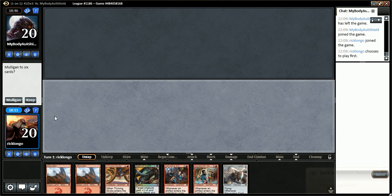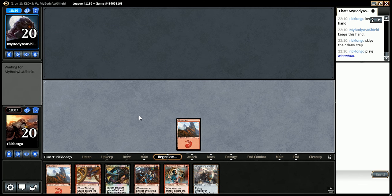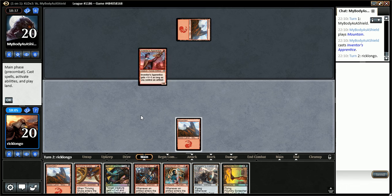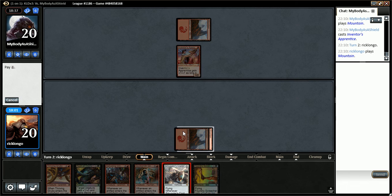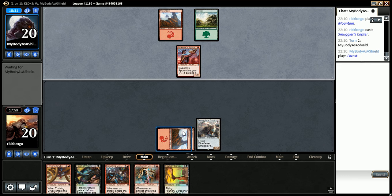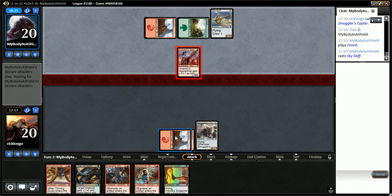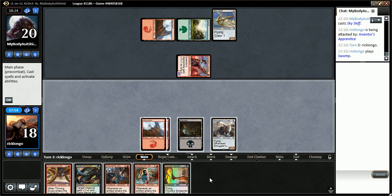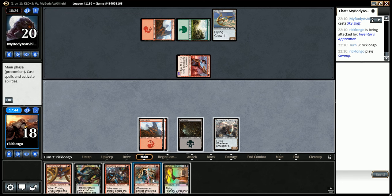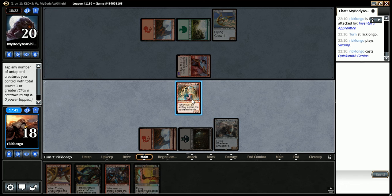Playing first. This one I'm going to keep. I'm gonna be able to have a turn 2 Smuggler Sculptor, and if we manage to draw into a Swamp by then - which is likely - we'll even have Rush of Vitality up. No Swamp for us, but we have a Copter. Skyskiff. There we go, we have a Swamp. If we have a Swamp, we're going to play a Genius. 1, 2, 3. Let's activate our Copter to not only attack him but to loot a card as well.